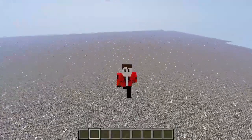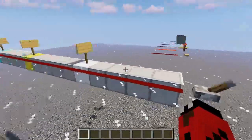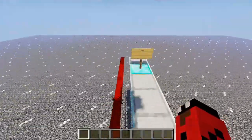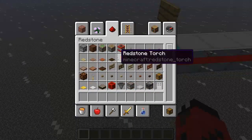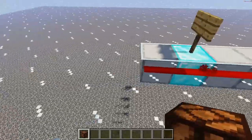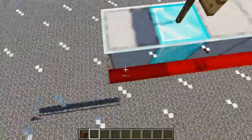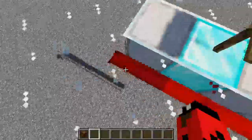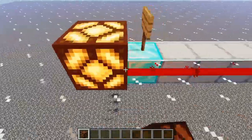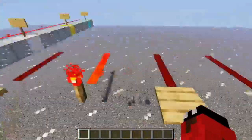Starting with the basics: a redstone signal can travel up to 15 blocks before it is depowered. As you can see here, if I push this redstone lamp right here it will not light up or do anything, because this is the 16th block in the redstone signal. Whereas if I put it right next to a powered signal on the 15th block, it will light up.